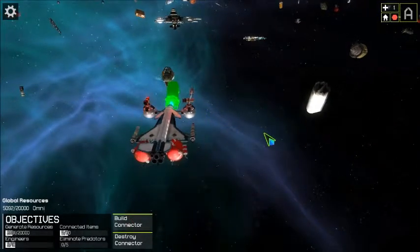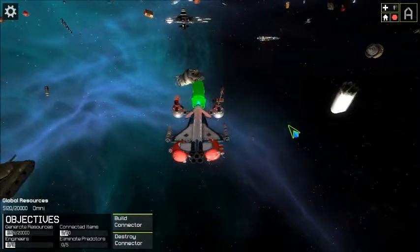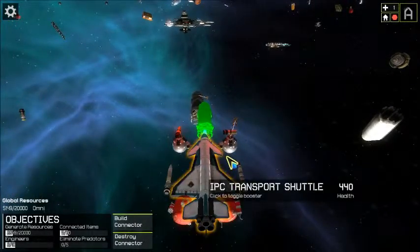You do have a resource collection system. I do not exactly know what generates these resources, but you also generate Omni. In order to generate Omni, you just have to keep on adding things to your craft. Detaching that T-Rex head did fix my issue. Now, what else can I strap onto this habitat?